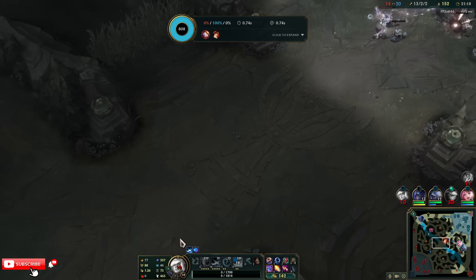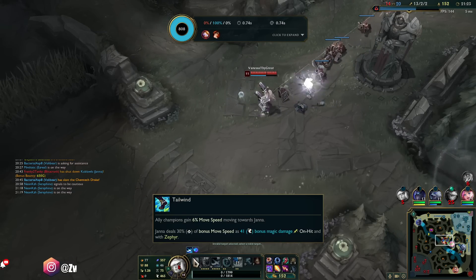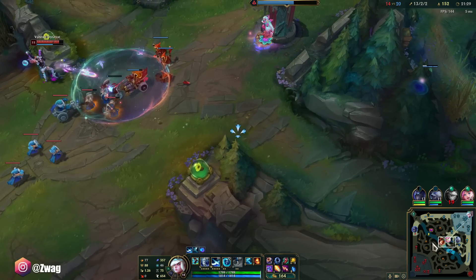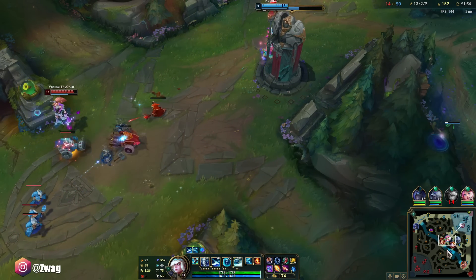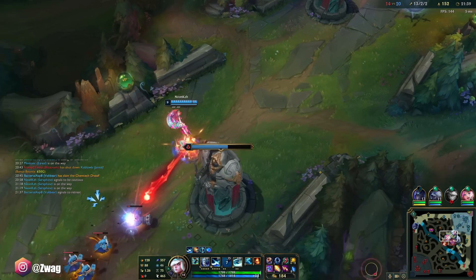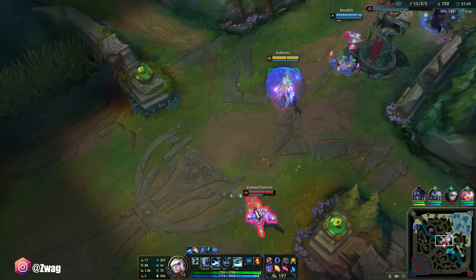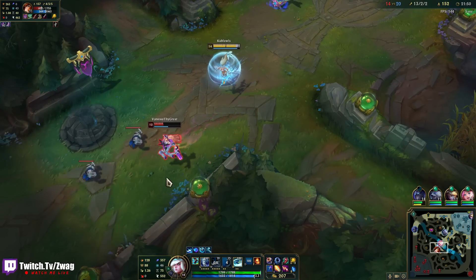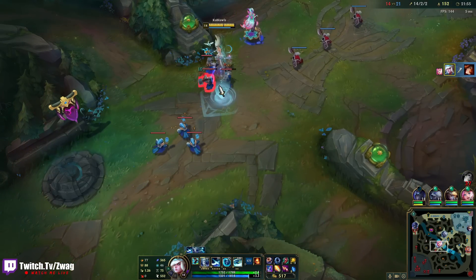Plus another 37, plus another 41 from other procs. How did he do zero damage? Maybe the shield doesn't count it. I think I can just pop Ghost, shield myself, W her, auto attack, and run away, then do it again when it's back up. That's how you play — that's how you Janna.